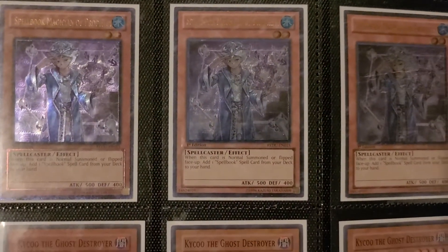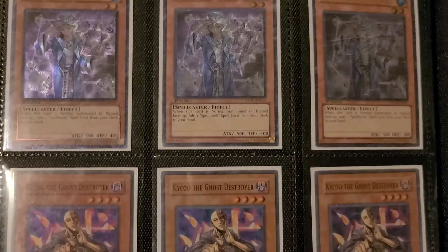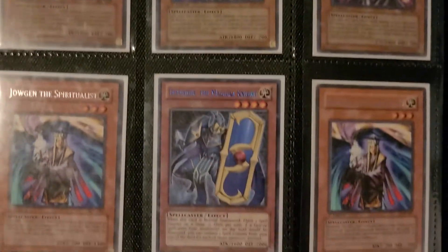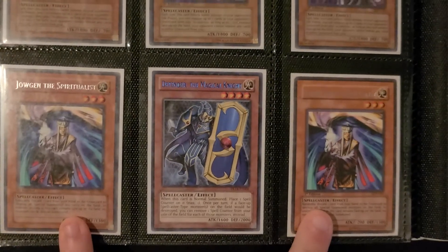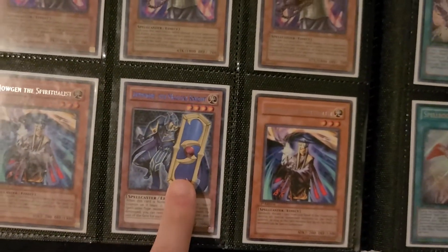Then we get into the Spellbook stuff. I don't have any of the Priestess — I never really played that build. I do have Hobby League Kycoo as well, and I went Super first edition for this. There wasn't really a cool printing of Defender, unfortunately. These were really hard to find first edition. Back when there was a $3 minimum, there wasn't any cool print, so Duelist League Blue is fine with me. And then we have the Searchers.